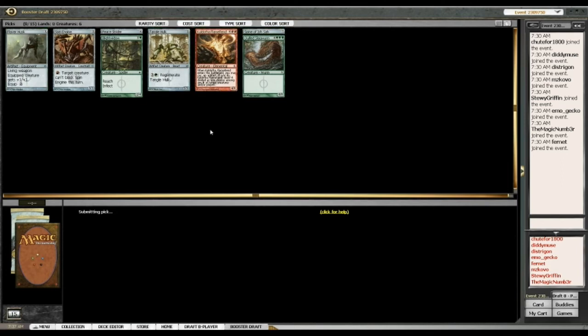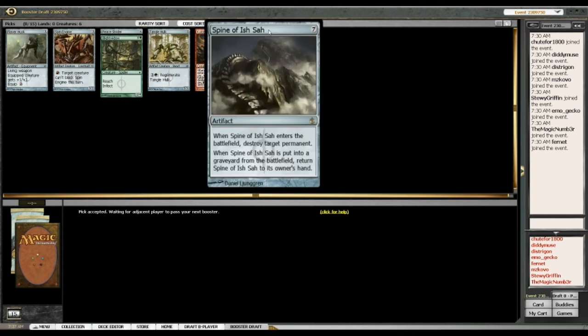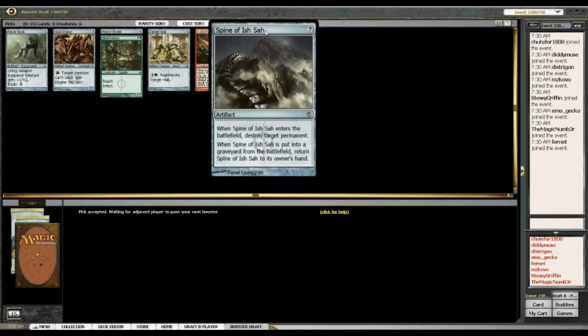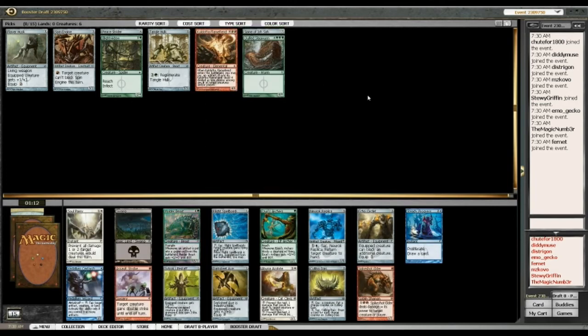Our first pack: Conduit of Flame Fiend, Blight Widow — quite strong — Spin Engine and Peace Strider, nice cards to round out the deck. And Spine — very swingy, but definitely worth its mana cost, being able to destroy anything, with potential to come back, especially when you've got red in your deck. Plenty of red guys that sacrifice artifacts, and you can set up multiple recursions with Spine.